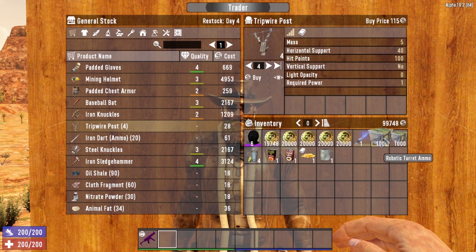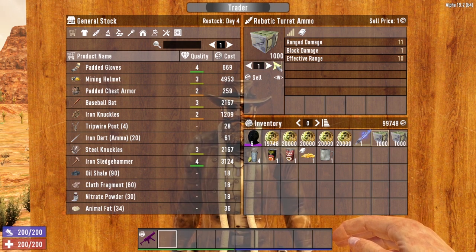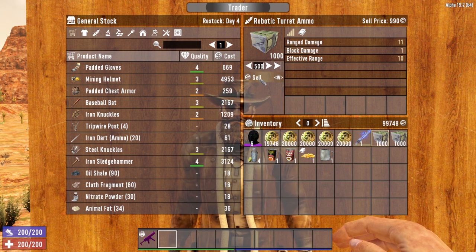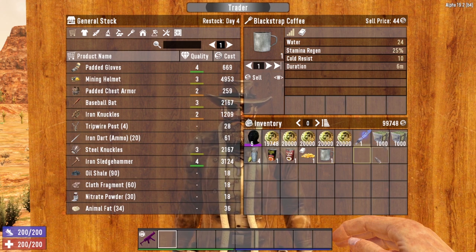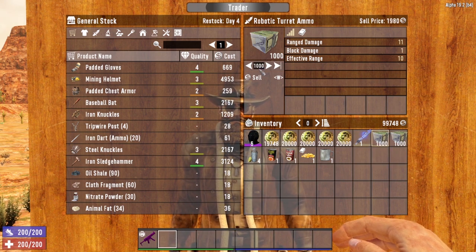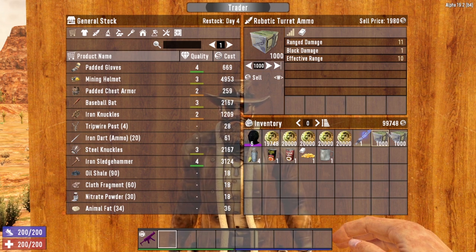Selling is very similar. Select the item you want to sell from your inventory and put in the amount. You can sell one, sell all 1,000, or type in a specific number like 500. Click the sell button and that amount is removed from your inventory in return for the sell price shown at the top. Also, if you hold the Shift key and select an item, it will automatically fill in the maximum amount you can sell. So if you have 1,000 of something and shift-click, it'll be set to sell the maximum — 1,000 units for 1,980 Dukes in this case.